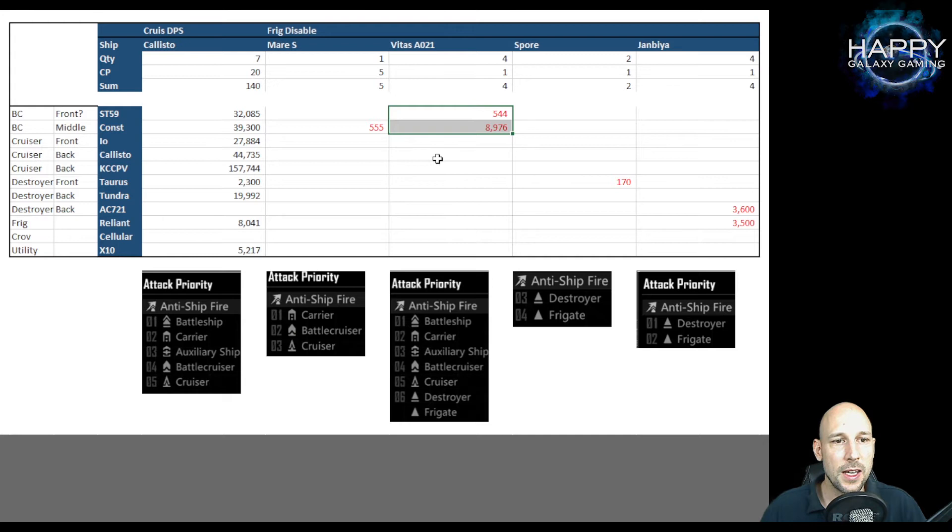For the Vitas, they attacked by priority: battleships, carriers, battlecruisers. We didn't have an enemy carrier so we went for the battlecruisers directly, and we did a nice amount of damage. There were two Constantines but both were already badly damaged, which is why we were not able to do more.